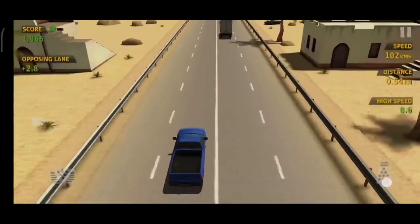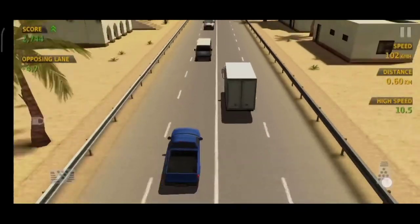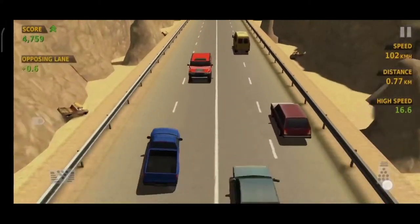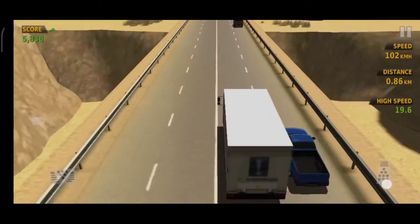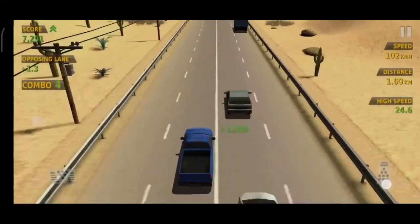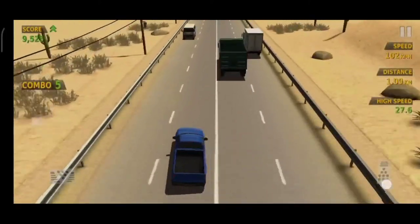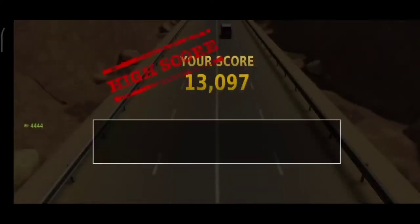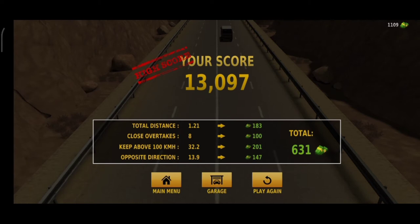When you go into the opposing lane, the opposite-lane numbers come up — overtaking in the opposing lane gives you more scores. We have speed bonuses and extra score for overtaking. Go to the opposite line and we catch more scores and more money. Push the garage button to go back.